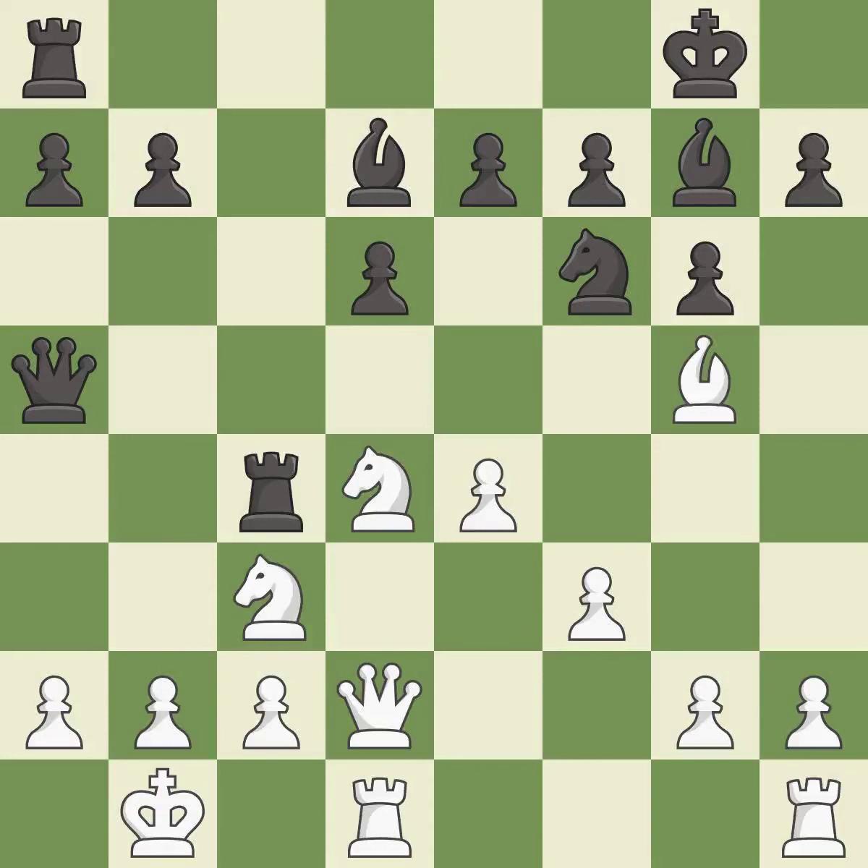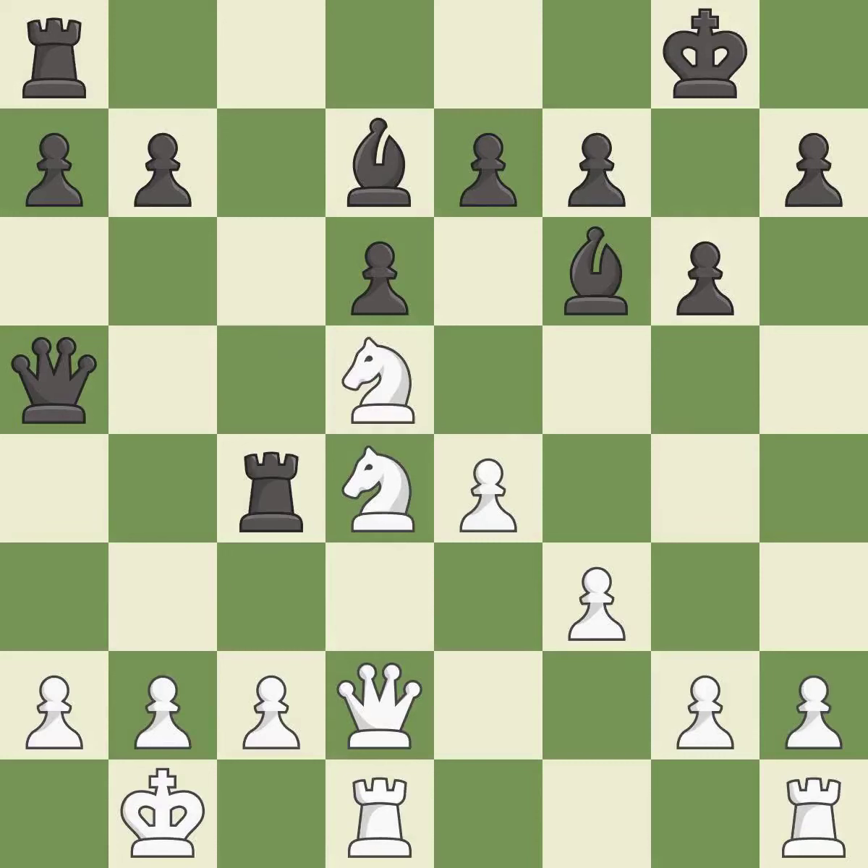Takes back. This threatens to win material — it is best, and there was only one good move there. The next move ignores an opportunity to win a tempo by threatening the queen — it is a mistake. Recaptures, which is best. This reveals an attack on the queen, and then threatens to win the queen — it is best. This maintains the balance in material with a good trade.